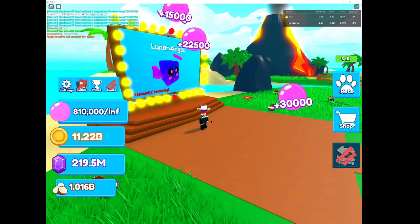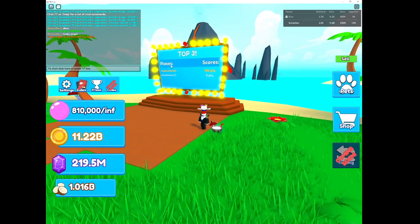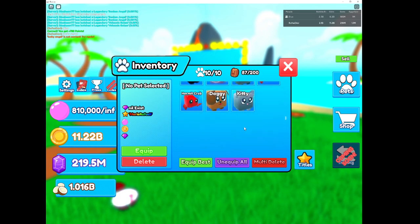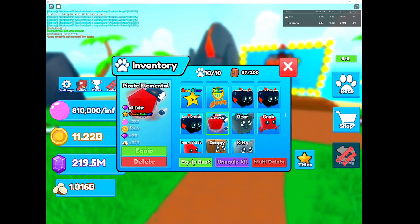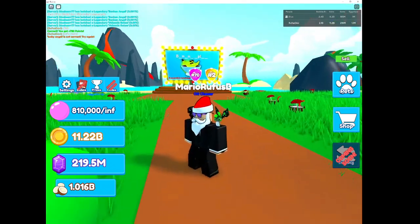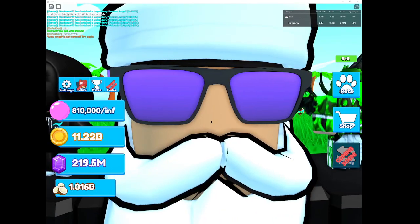It was Lunar - I swear to god I thought that was Lucky Angel. So right now, if you did get the Doggy Hydra, it would be down in your inventory. Obviously my luck is not that good. This is the tier one from the Pirate egg too - pretty good stats, as you can see. The Coral egg is way better. See y'all in the next video. Peace.